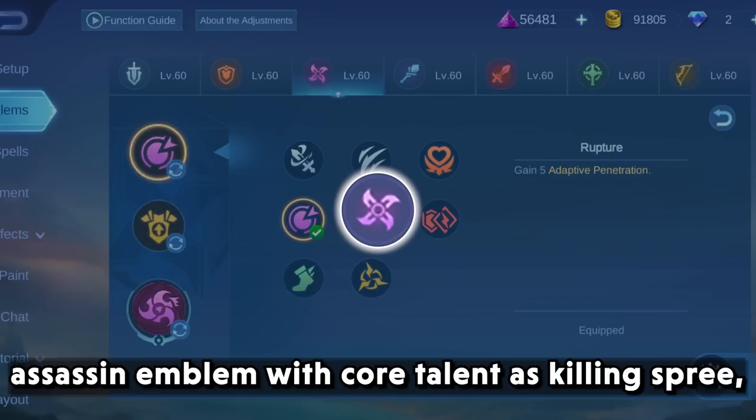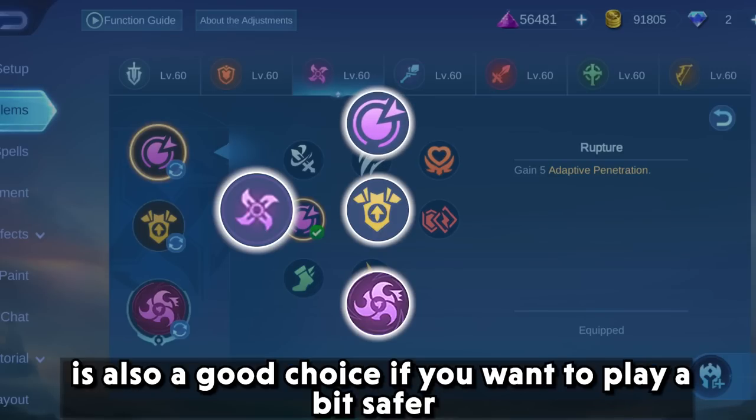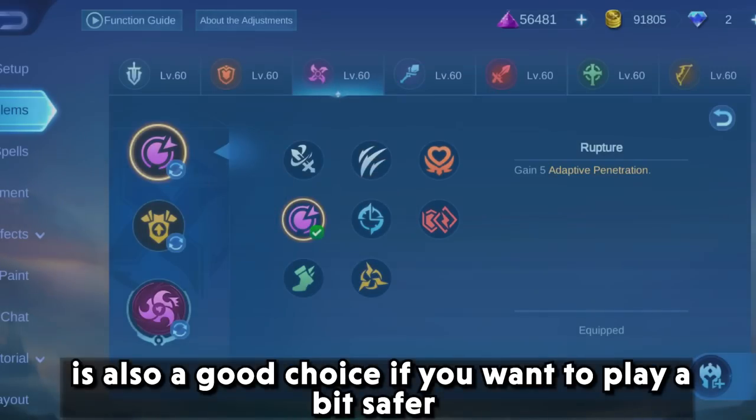The assassin emblem with killing spree as core talent, weapon master at level 2, and rupture at level 1 is also a good choice if you want to play a bit tougher.